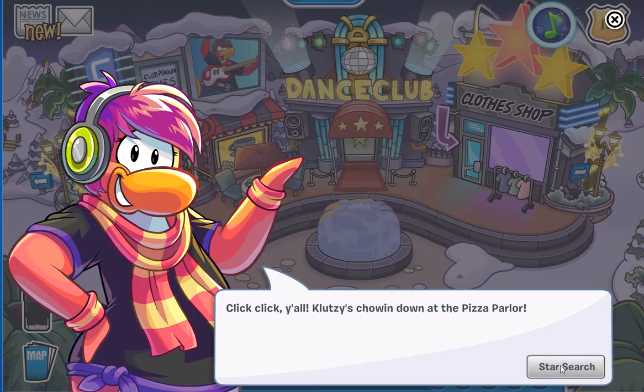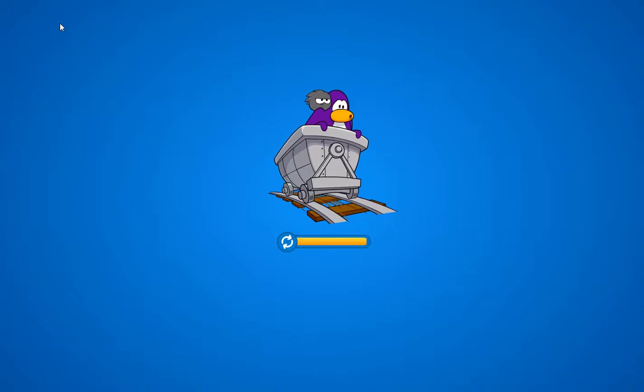Cluzzy's chowing down at the pizza parlor. Start search — not really, again, as always, not really search, just find. He's right here, you click him.